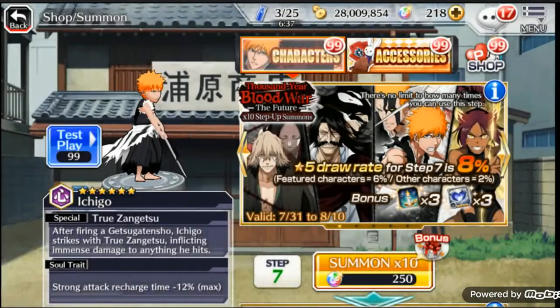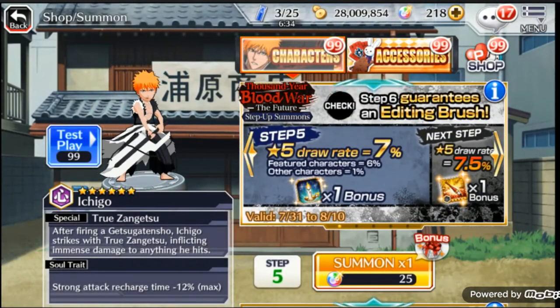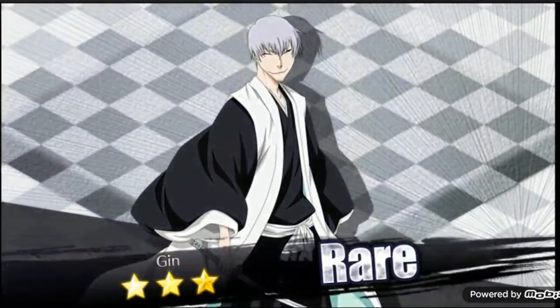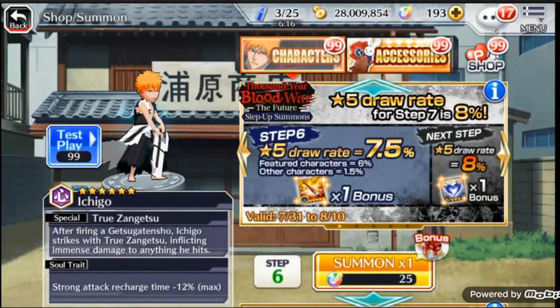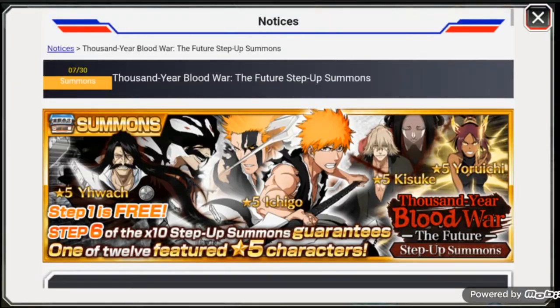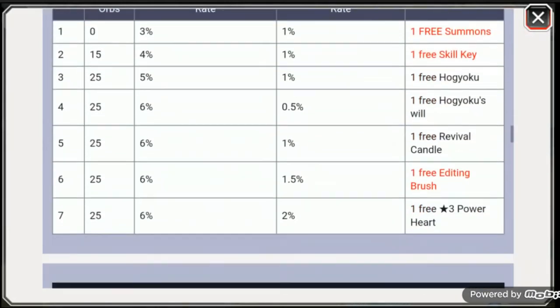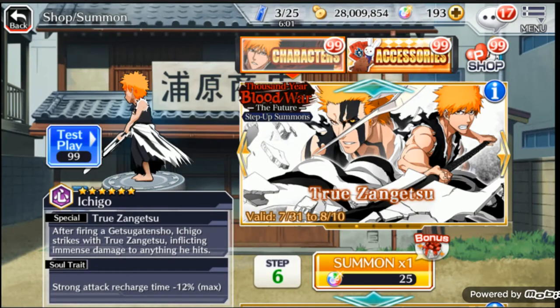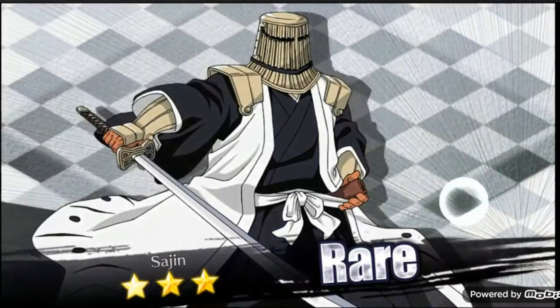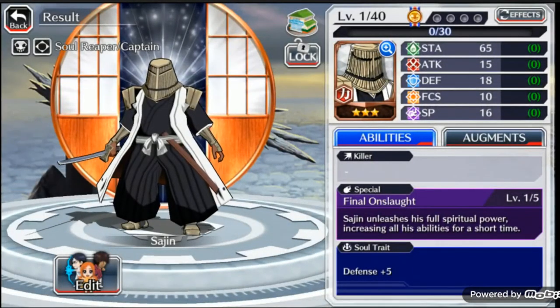Anyway guys, if you're playing this with me, let me know what you summoned for — which character you want the most and did you get lucky enough to pull them? I really hope you were. That's horrible — I got the editing brushes again. Some of you might not be aware: there are actually seven steps to this banner. I get another editing brush — let's do this. Maybe I can get lucky and get Yoruichi or the other guy. Nope, three-star. That's such horrible draw rates — I'm not going to lie.